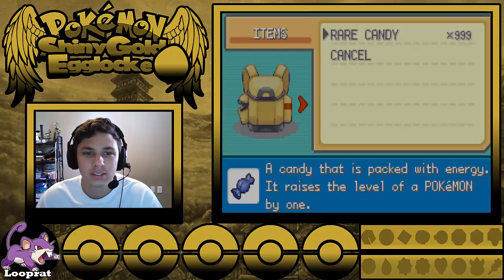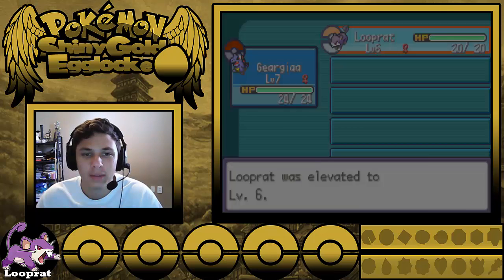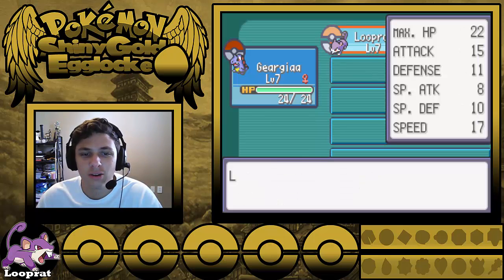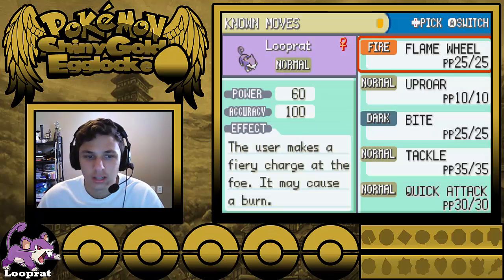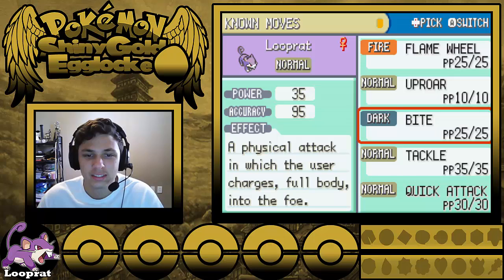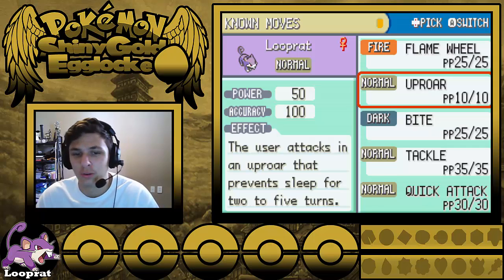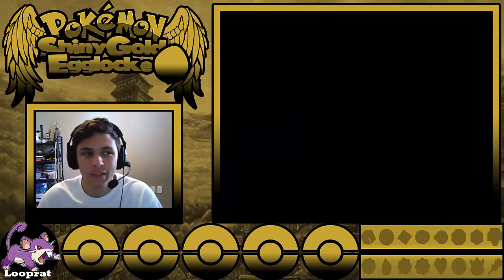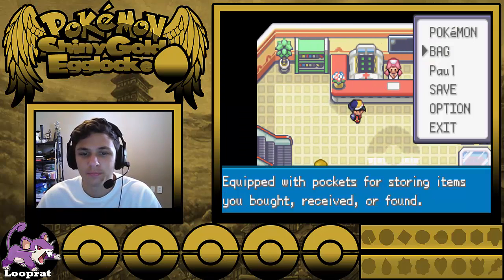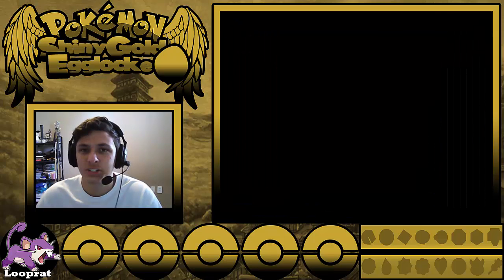Let's enter our box, we got those nice Rare Candies here. He's level 7 now and he wants to learn Quick Attack, which we're actually just going to teach it. I'll probably replace Tackle — like why would I Tackle when I can Uproar? Uproar does good damage and it prevents sleep for 2-5 turns — I actually did not even know that. I'd just want to have a priority move or something.